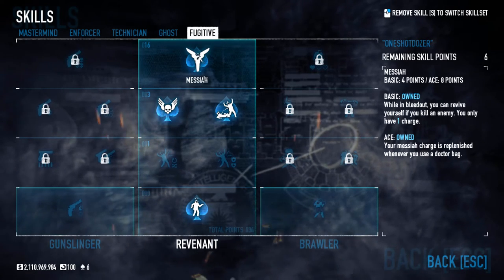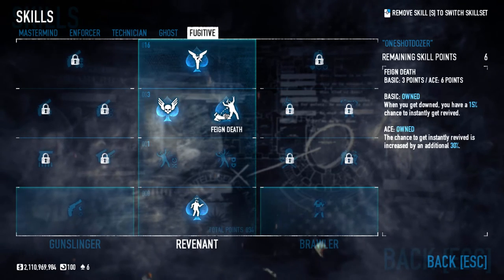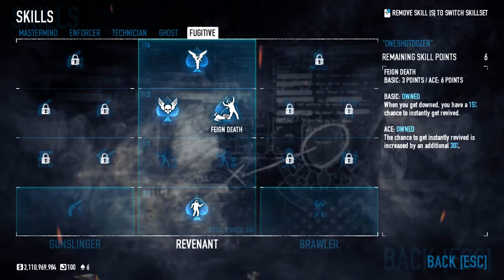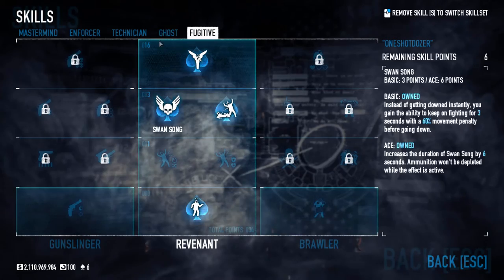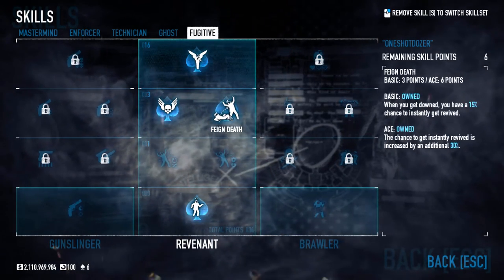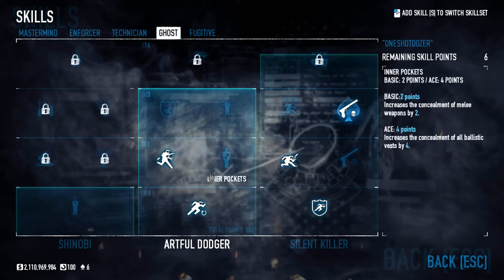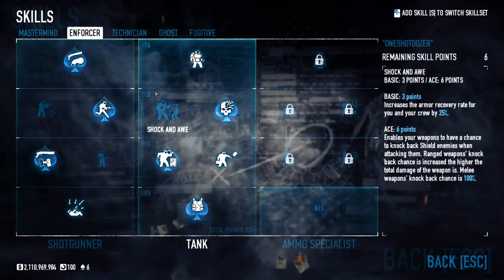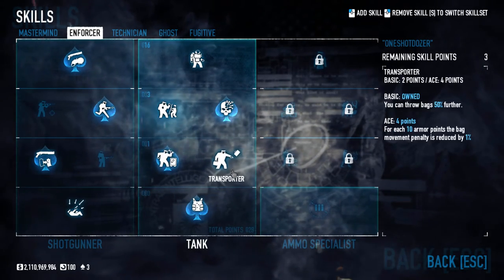The ace version of Messiah lets you replenish it whenever you use a doctor bag. Feign Death gives a 45% chance to get instantly revived every time you go down. Basically you toss a coin and the odds are not in your favor, but it's still really, really strong. I have six skill points remaining and I'm not sure where I spent them.